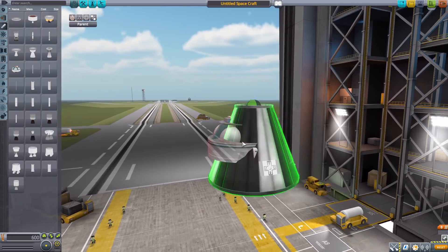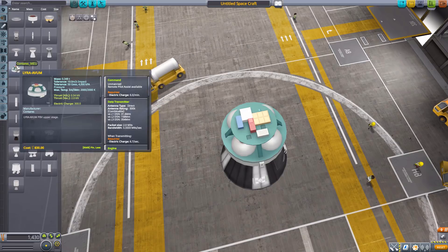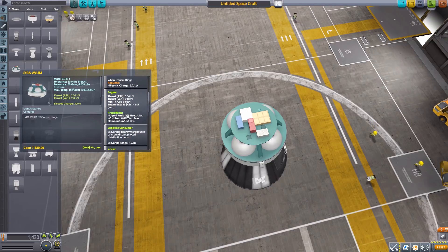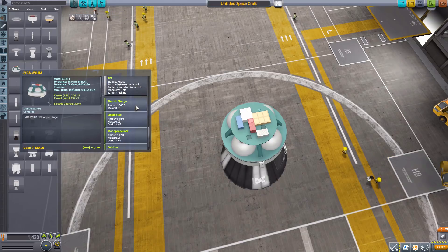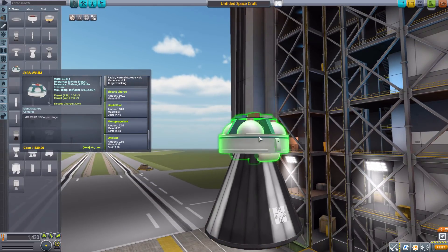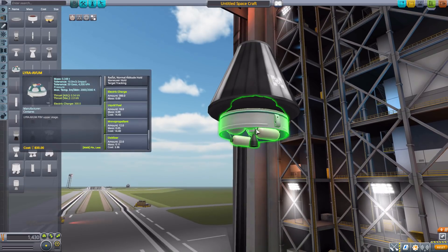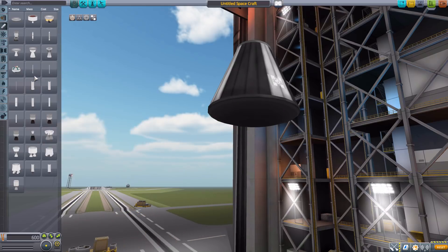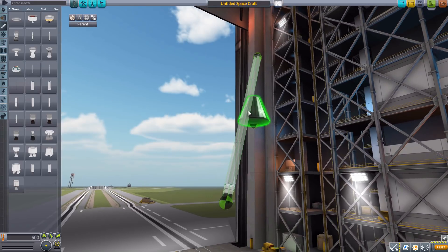The Lira Avum is a fantastic engine — heavily detailed both at the bottom and the top. It also has a data transmitter, is an unmanned command pod in itself, burns liquid fuel and oxidizer, and has built-in RCS, reaction wheel, SAS, electric charge, liquid fuel, monopropellant, and oxidizer. It's basically its own ship — I really love this thing, it's a wonderful item.